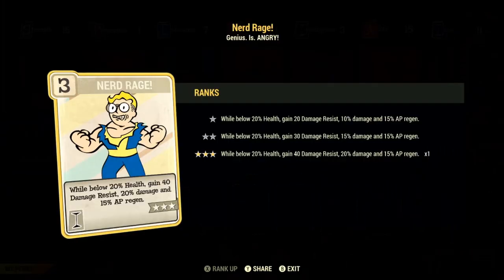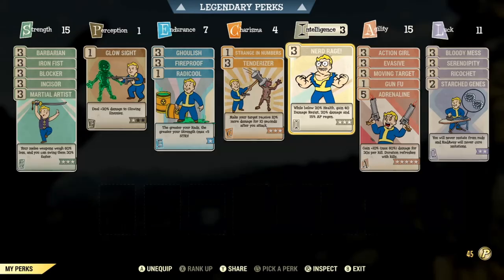Moving on to Intelligence, we have max rank of Nerd Rage. This perk is so important for a bloody build — I don't know any bloody builds that don't run Nerd Rage. While you are below 20% health, you gain 40 damage resistance, making us a little bit more tanky. You also gain 20% extra damage — more damage onto an already damage-dealing build. On top of that, it makes your AP regenerate 15% faster, which is huge. We're going to be using AP a lot in this build because we're going to be using Hack and Slash, meaning we'll be using VATs and sprinting towards targets to close the gap.